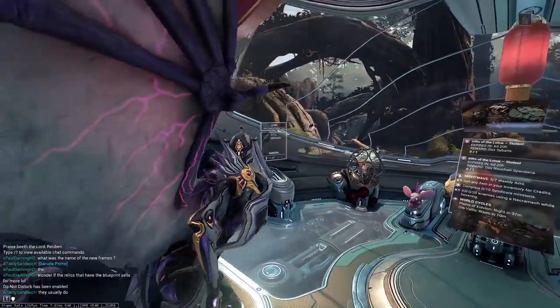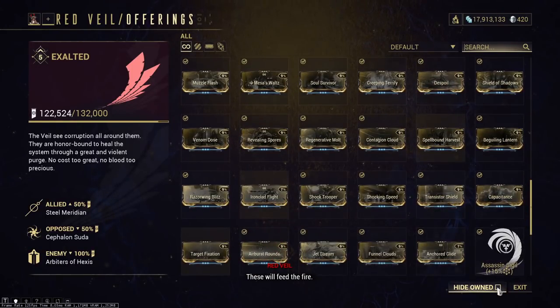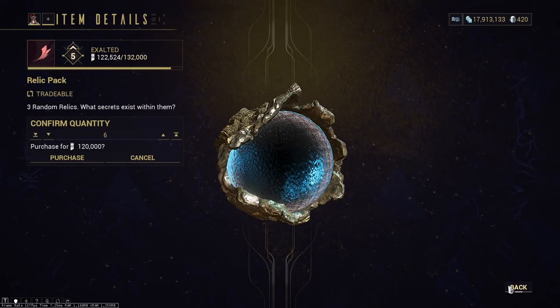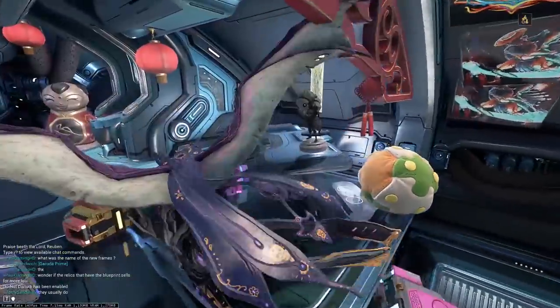It is important to note: if you want, you can always pop some relic packs to possibly get some Garuda Prime relics from here. Six relic packs is 18 relics, giving you a decent chance of getting some Garuda Prime relics, so always important to keep that in mind.